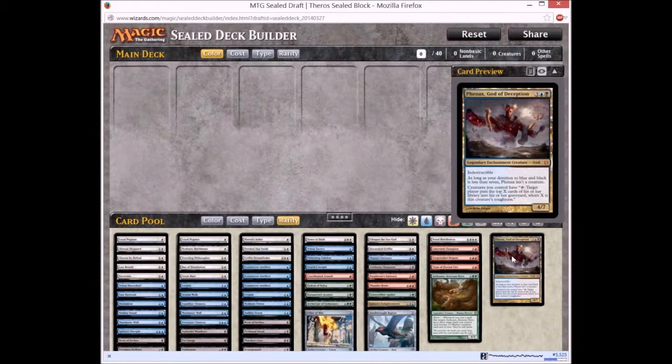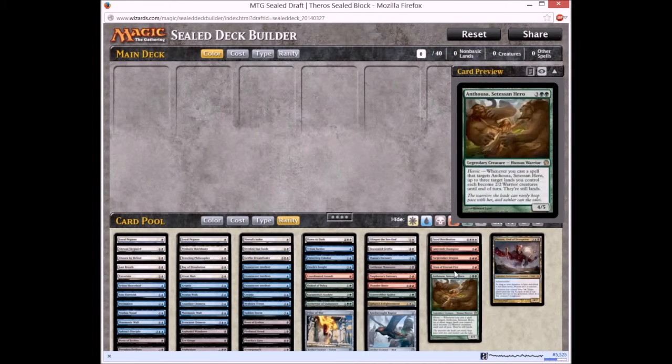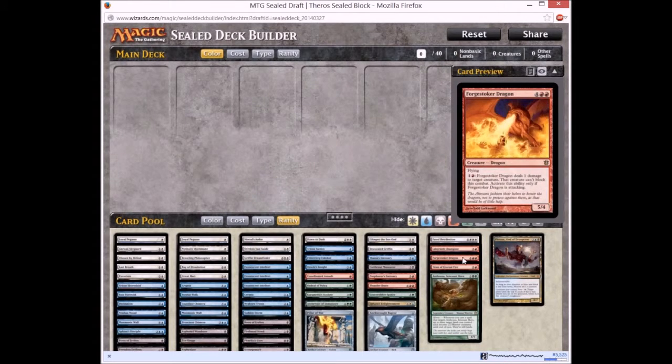Hi and welcome to MTG Mash Group. Today we'll be looking at another weekly episode of the Sealed Deck Simulator. We'll get 3 Theros and 3 Born of Gods boosters, and you will try to form a 40-card deck out of all these cards. Let's get started.